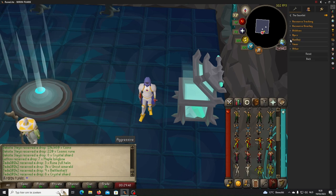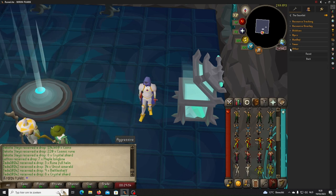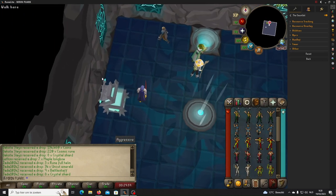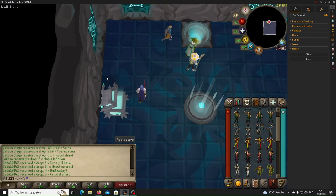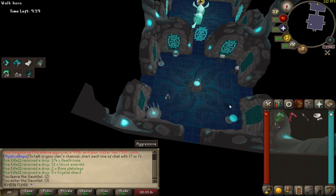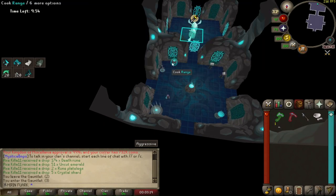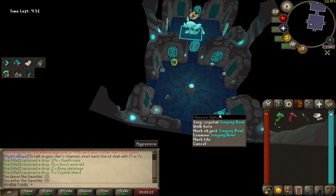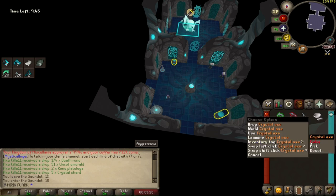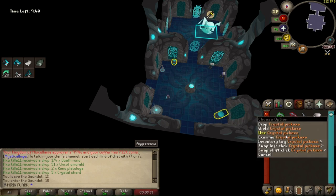Before we're going to kill the Gauntlet, we're going to set up a couple of things inside the Gauntlet cave. First of all, you're going to tag all. Then you're going to mark the cooking range as an object and the singing crystal as an object. Set the inventory text color — the axe green and the pickaxe red.